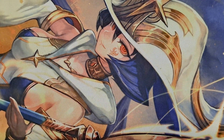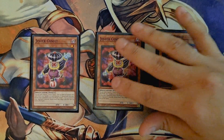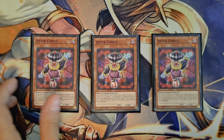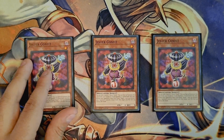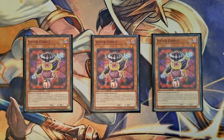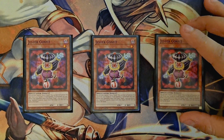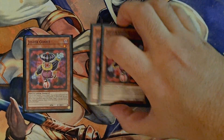That's it for the Destruction Sword monsters. Now for the Extenders: I am playing three copies of Jester Confit — such an amazing extender. You can Special Summon it for free with no conditions, which works well in conjunction with the spell card Where Arf Thou that we are playing. You really want level 1 monsters on your side of the field to help you search for your Buster Whelp, so three Confit is really good.